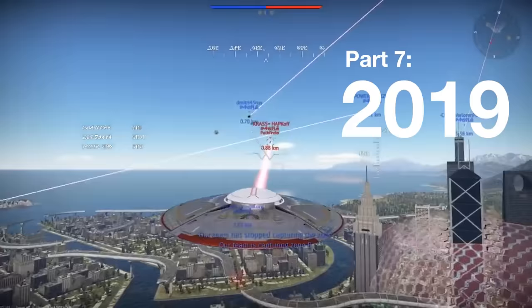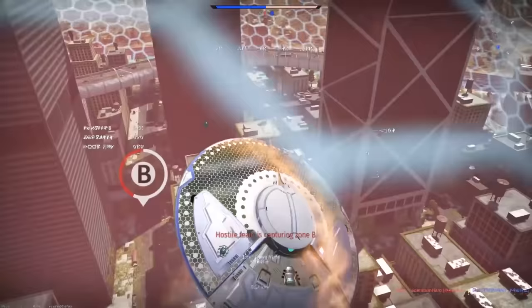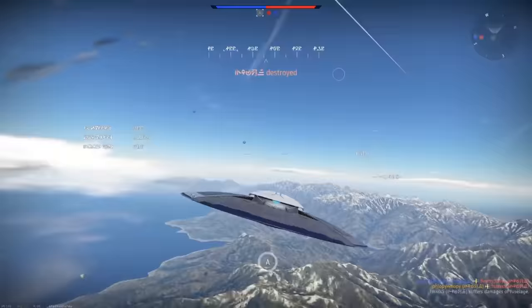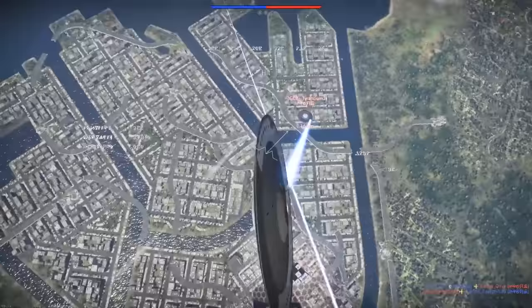Earth Thunder brought truly combined arms of air, land and sea to War Thunder. In this event players took control of flying saucers and fought over an abandoned city. The objective was to hold A, B and C capture zones, each requiring a different type of flight mode to engage enemies. Zone A was in the sky and needed to be secured in the flight mode where saucers had a beam laser to destroy hostiles.